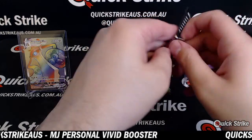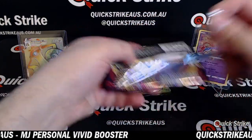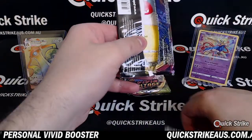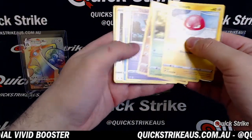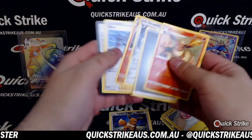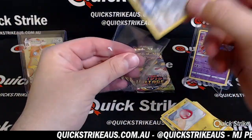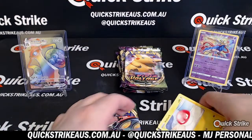Love Voltorb — sick card. An Eevee reverse holo — nice one there. I love Eevee as well. And a Flareon straight after. Nice. Love Eevee.